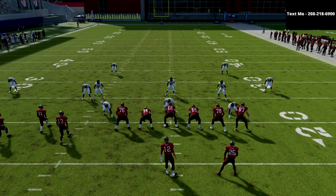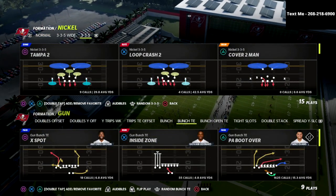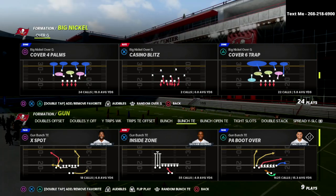So the question is: the bomb's really good — how do we stop it? There are two different bombs. I'm going to show you how to stop both of them with the same setup, and I'm really excited about it. Big Nickel Over G, Cover Four Palms is the defense we're going to be utilizing.